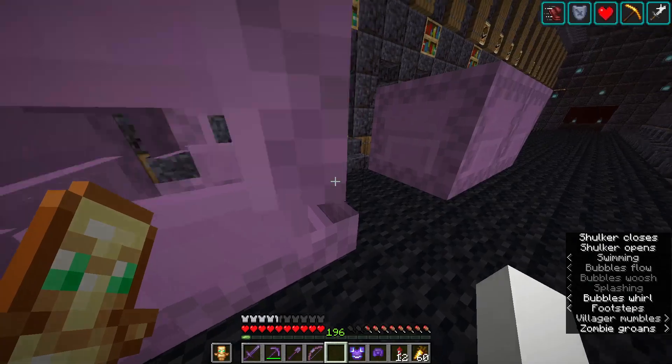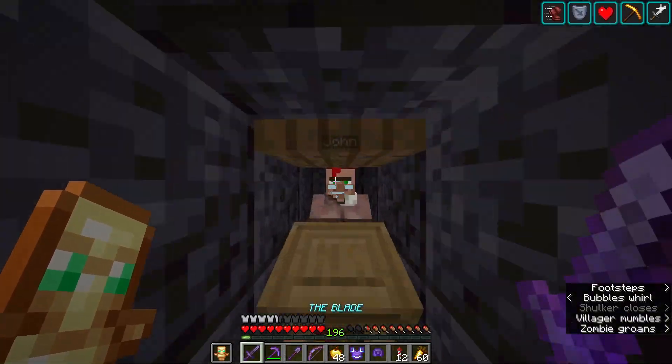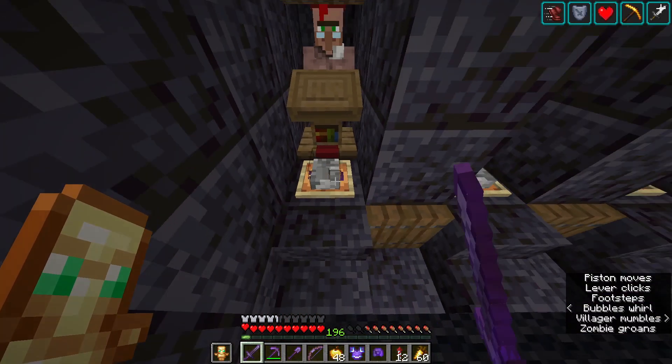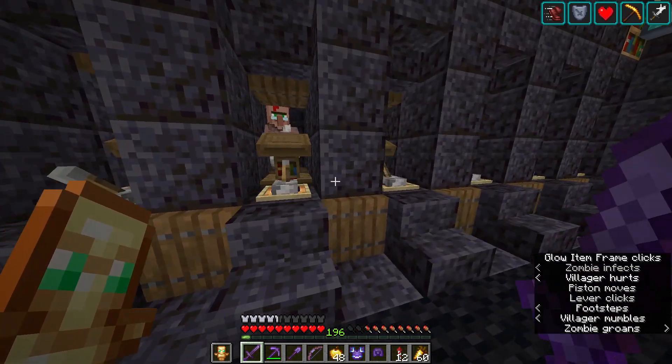What I'm going to do right now is take some weakness potions and cure all these villagers one more time to get the one emerald for one name tag trade, or at least try to, because I want this villager trading hall to be the most powerful setup possible.